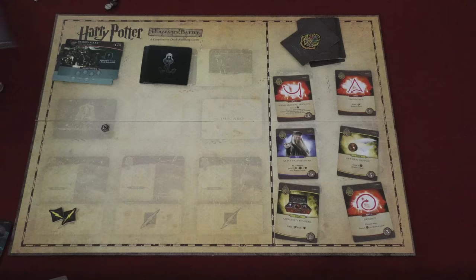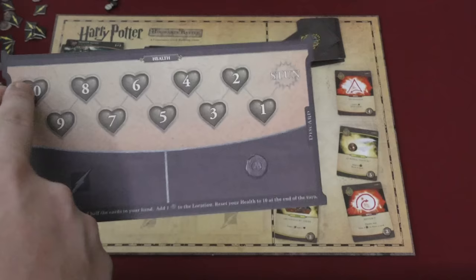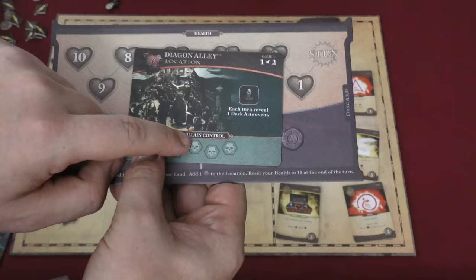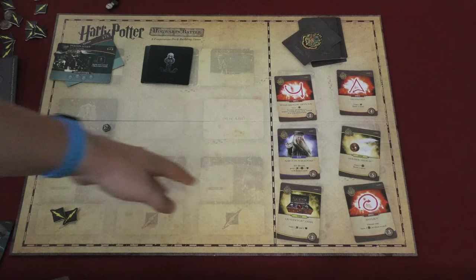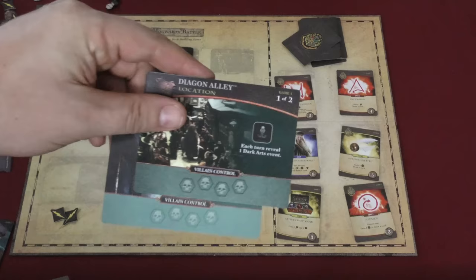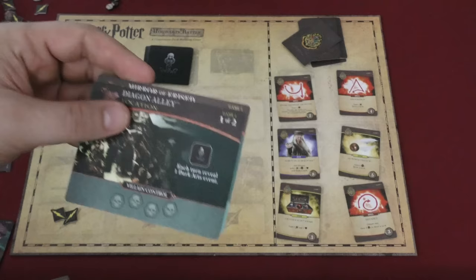You might wonder why you have health here. If you run out of health, you'll get it back — you're just stunned — but you'll lose half your cards and add a control token to a location. So losing your health can be a very bad thing. Either you're going to defeat all the villains, and as the game progresses more villains are available at any given point, or all the locations will fill up. You start with only two locations in book one, but more come as time goes by, and if all locations are controlled, the villains win.